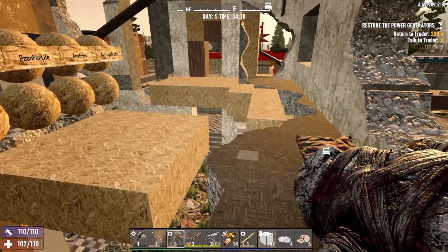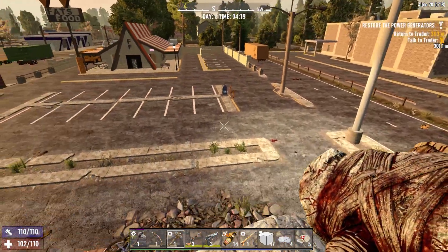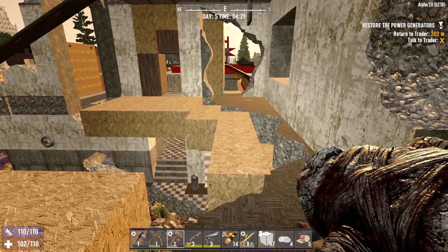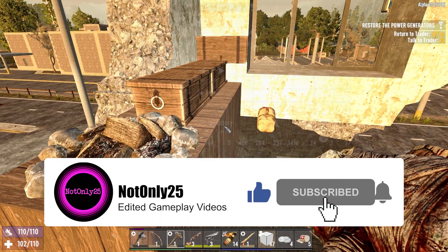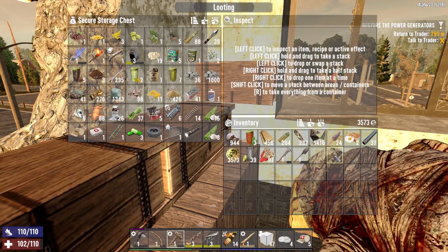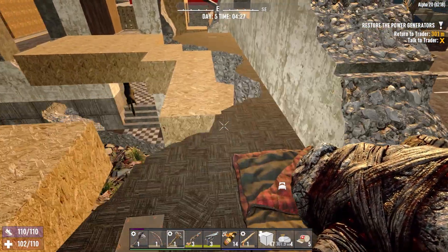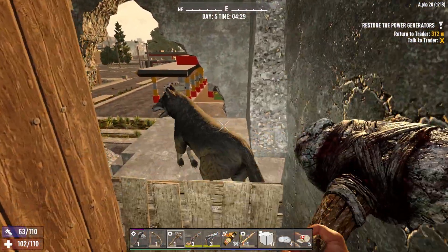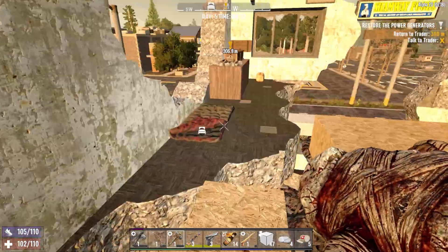Hello and welcome back to 7 Days to Die. I'm Only2-5 and this is the Alpha 20 Gameplay Series. We're learning all about Alpha 20 and loving every second of it. We had our first restore power quest last night — something to behold with feral sense on at night. So we have a mess of an inventory as usual. We will sort this out one day, but it's not on my high list of priorities. What is on my high list of priorities is killing this wolf. Damn thing got away. I'm sure it'll be back in a moment.